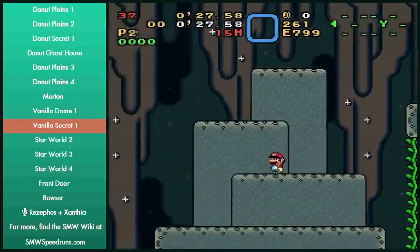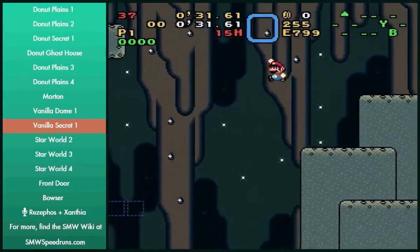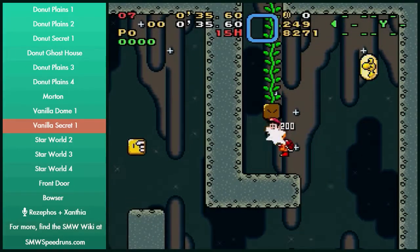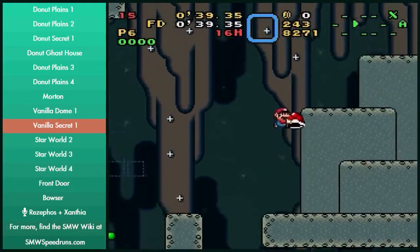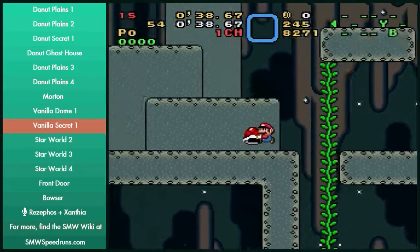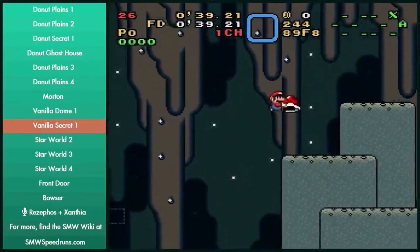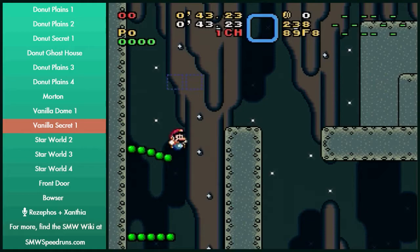It wastes maybe like a few in-game seconds over the faster strat — it's probably the slowest one. Anything with the shell is probably the slowest. Or you could do something with p-speed and then shell jump off the thing — it's just stupid and unnecessary when you've got so many spring options. The no-p-speed shell jump is dumb. Star World — yeah, that's the one I was talking about.